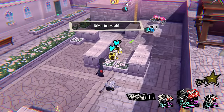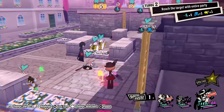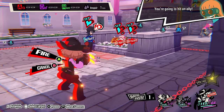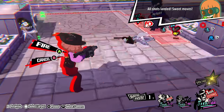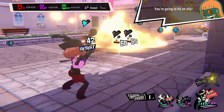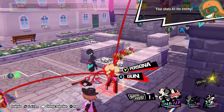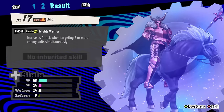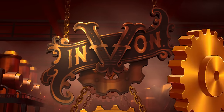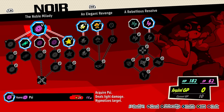Skills are much more SP costly than they are in the main series, and your sub-Personas can only have up to two skills at a time, and their base skills you can't even get rid of. Granted there are many ways to restore your SP easily, but even by using skills that let you save SP, if you just go into battle spamming magic, you're going to run out pretty quickly. This game brings back the sub-Persona system from the Q series, with a sub-Persona skill pool on top of your base Personas, and you'll be unlocking new skills through the game's skill tree system.